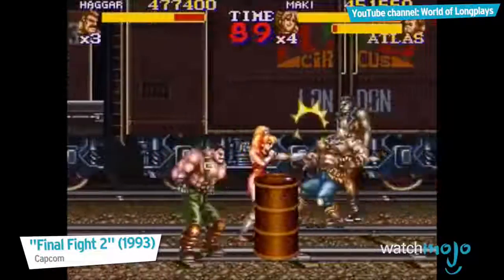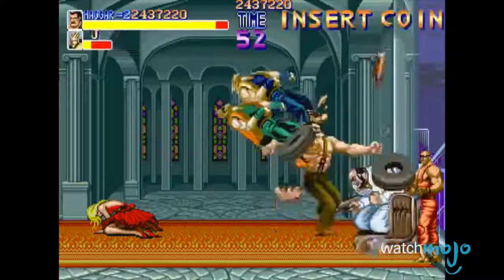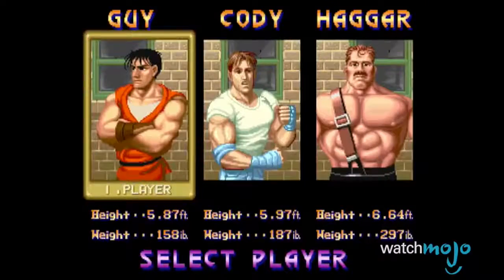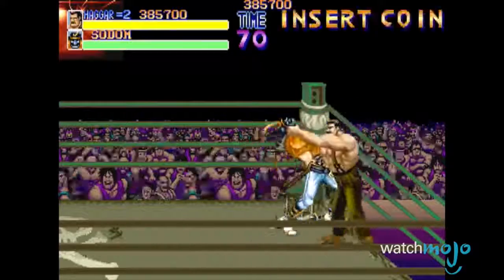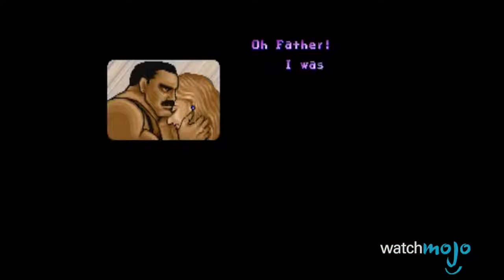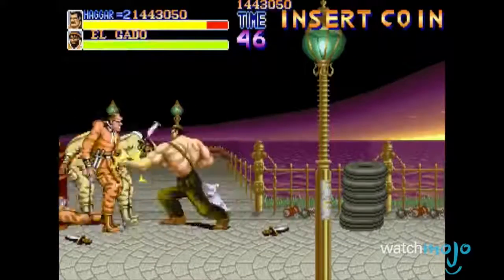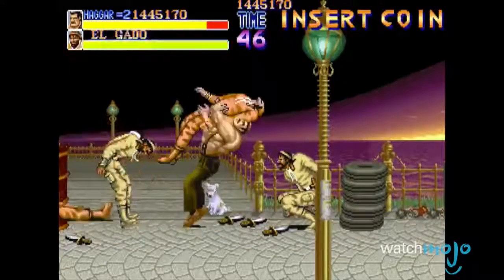So just who are these people that eat meat out of barrels? After the Mad Gear gang kidnaps the beautiful Jessica, we meet the core cast of Final Fight: Jessica's boyfriend Cody, Cody's friend Guy, and one of the coolest mayors in video game history, Mike Haggar, who just so happens to be Jessica's father. Before Liam Neeson, there was Mike Haggar, who body slammed his way through the streets to save his daughter.